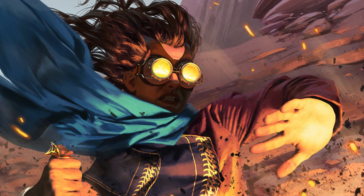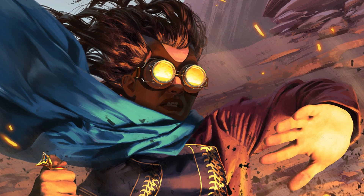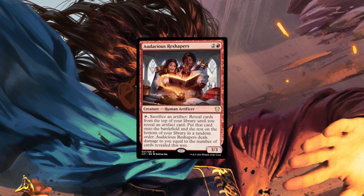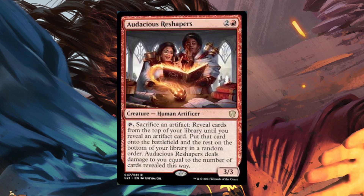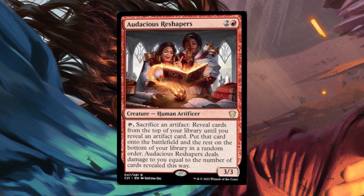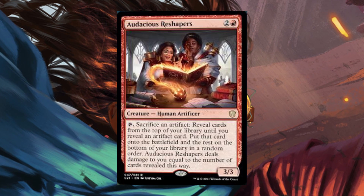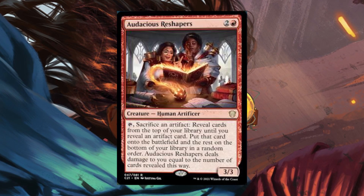Madcap Experiment doesn't see very much play, in large part because it can't be used like a polymorph effect, without either killing yourself or finding something that isn't really worth the effort, like Platinum Empyrean. Audacious Reshapers may fall into the same category, but making the effect repeatable may make it more valuable. In an artifact-heavy deck, you're less likely to kill yourself with the effect, and it allows you to convert a treasure token into something more valuable every turn cycle. I don't think this is going to be a combo card — I think it will be much more useful as a value engine.